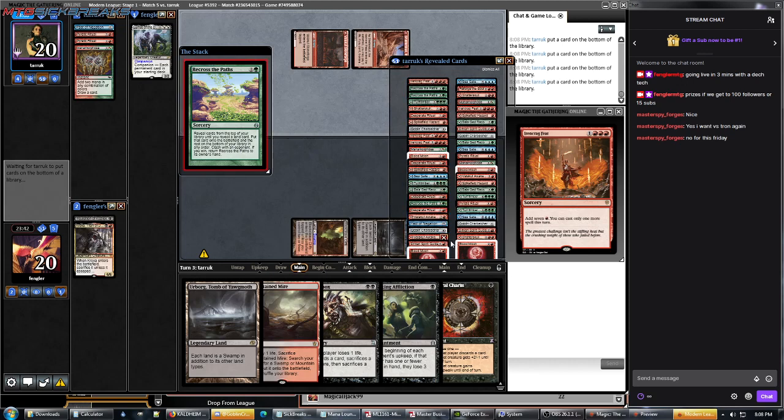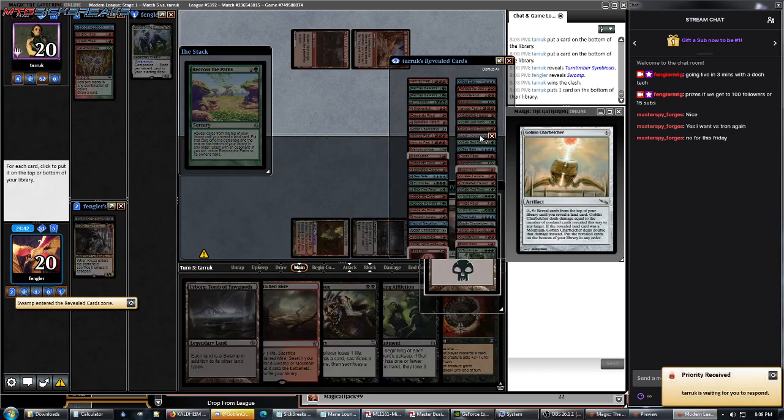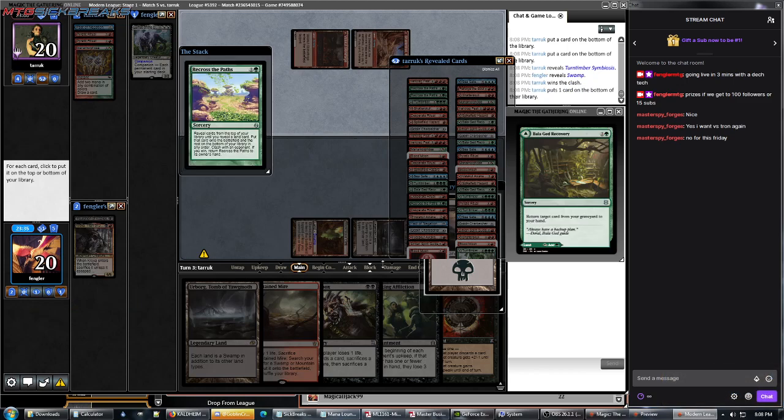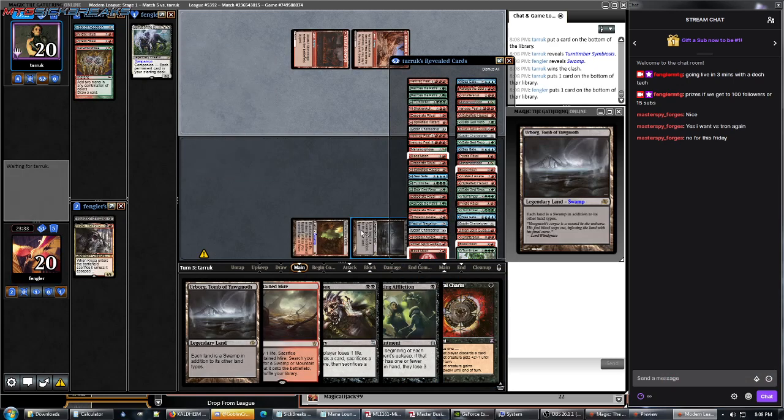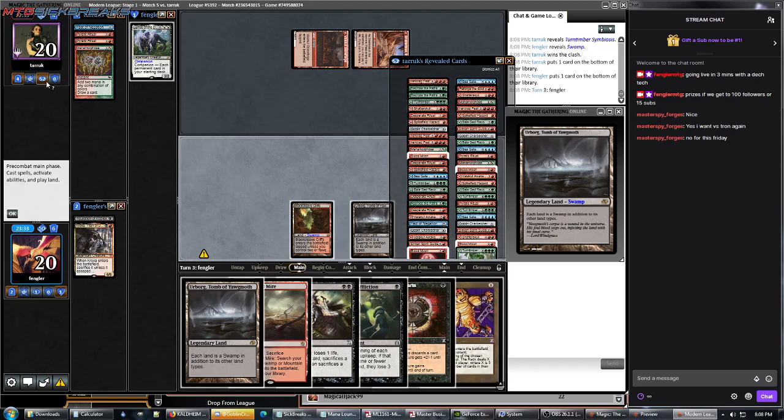The lands are all spells and it plays Charbelcher. So when you look for lands, you just reveal the whole thing. And Recross the Paths — we'll put this Swamp on the bottom of my library. I think Recross the Paths is still in his hand, but I'm not certain anymore.